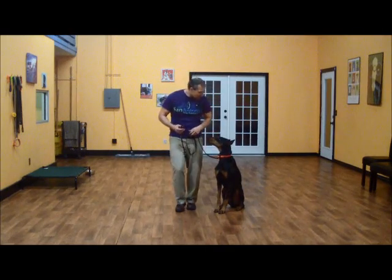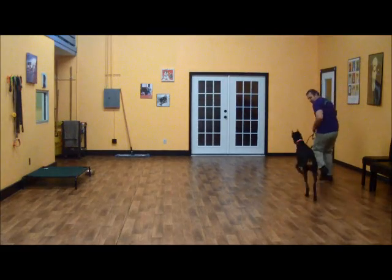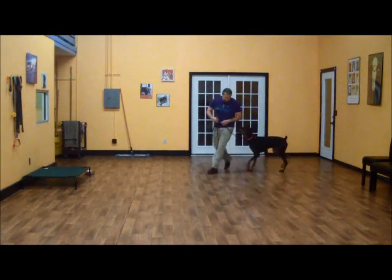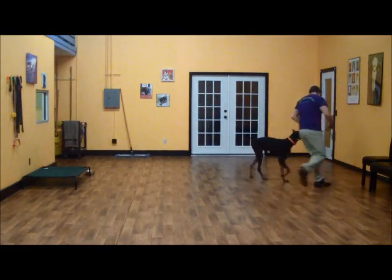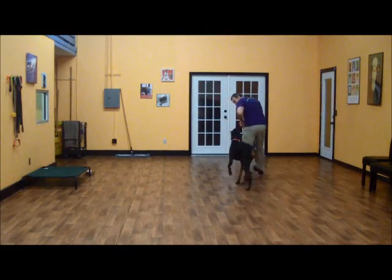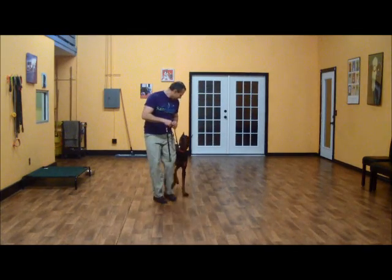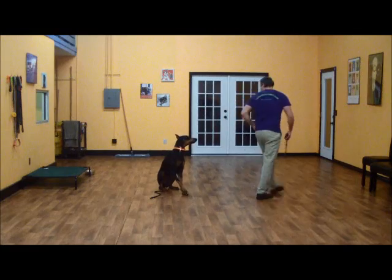We'll start with the heel first. Cerberus, heel. Good boy. The heel is where he walks on my left-hand side. Good boy. It doesn't matter where I go — he should stay right here with me. And when I stop, he should automatically sit. Good boy. Good sit.